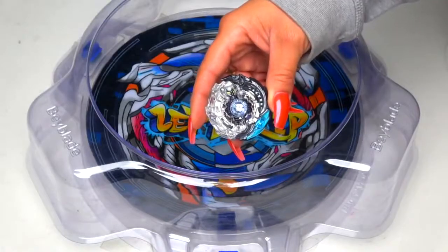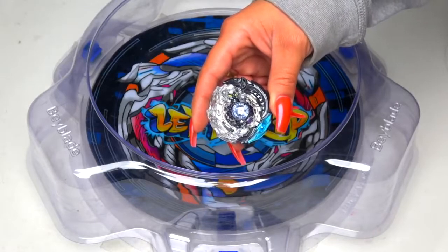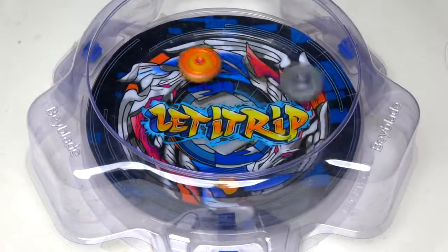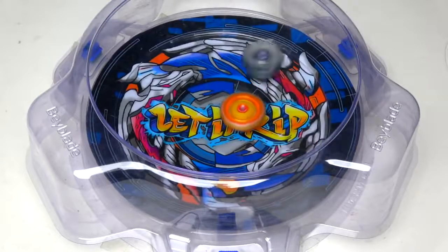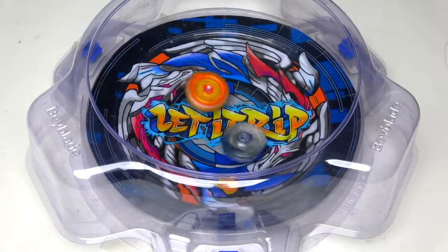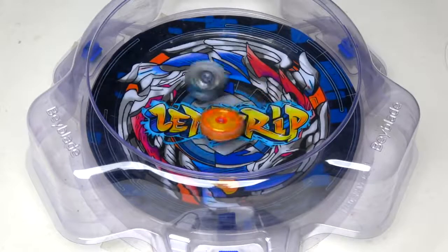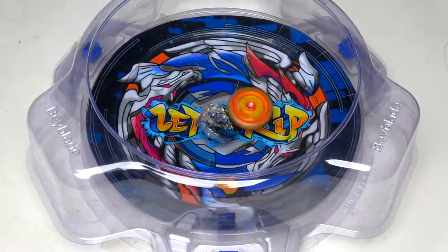Let's see how well Killer Death Cypher can attack this new bay. Three, two, one, let it rip! How does he handle attack? Oh wow, he's going around — here's some attacks right here, and he burst him cheekily at the end. He's definitely not going to out-stamina him. Killer Death Cypher gets the win.